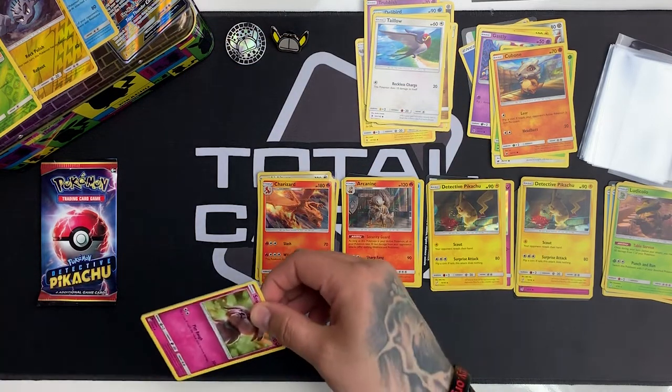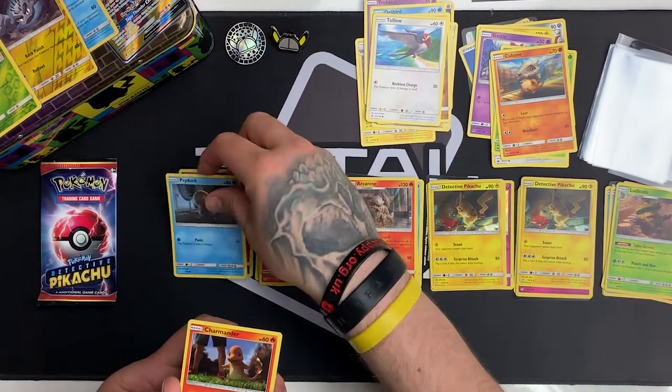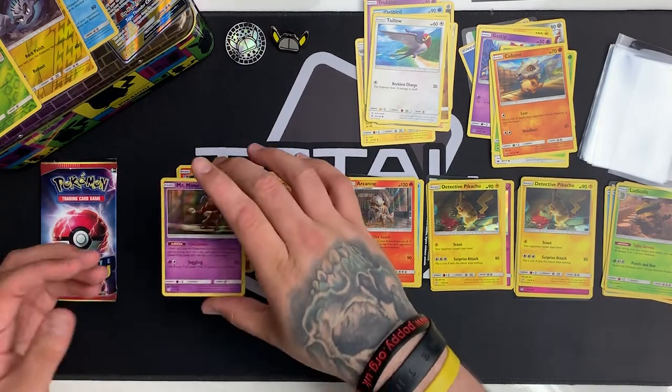We have two packs left. Onto our sixth and we start with a Snubbull, Psyduck, Charmander — is it a Mewtwo? Oh, no — it's a Mr. Mime. Nearly! Onto our last pack.